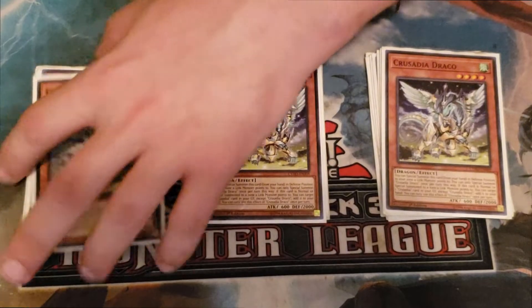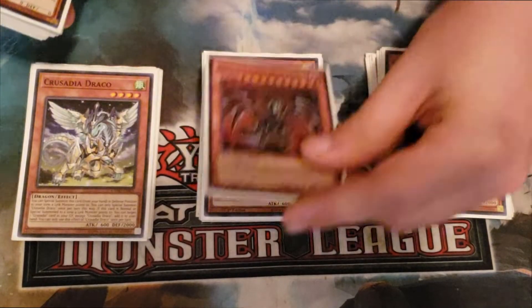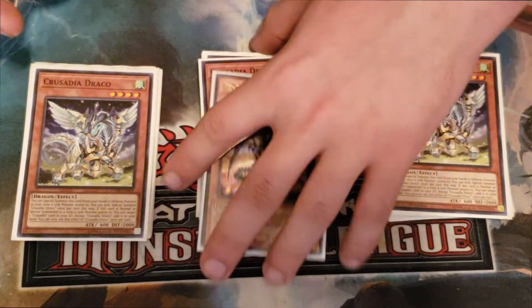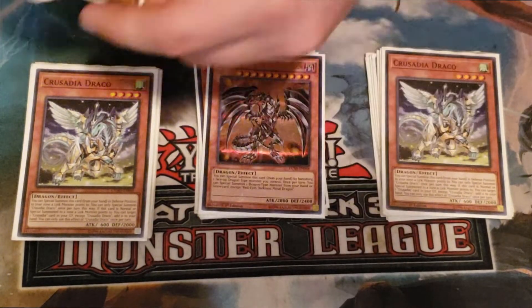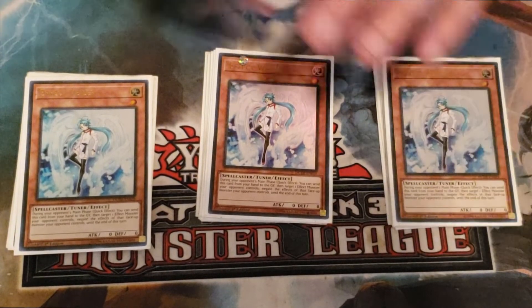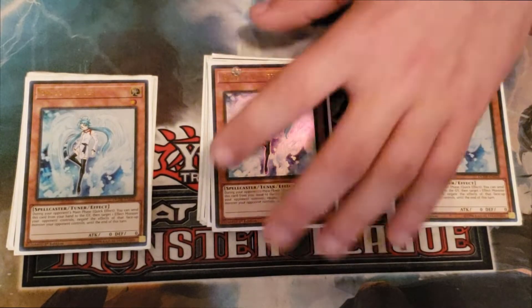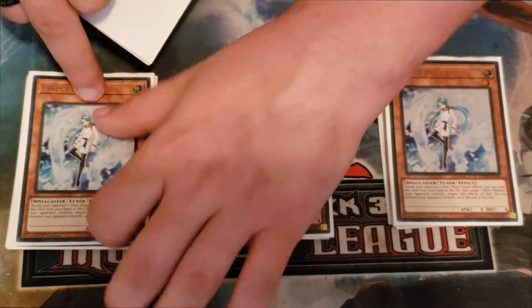To help out with our combo plays I'm also playing three copies of Crusadia Draco, just as a good dragon extender to help make the Guard Dragon package a little bit more consistent. Then of course the one copy of Red-Eyes Darkness Metal Dragon. For hand traps — the only hand trap in the deck because we're really tight on space — is three copies of Effect Veiler. This is one of the best all-around generic hand traps; you could play Nibiru, Impermanence, or Ash — this is just your hand trap slot.